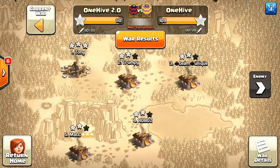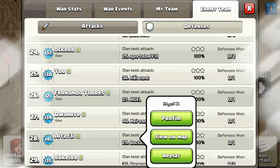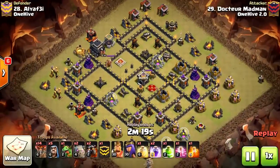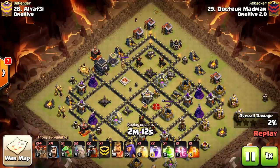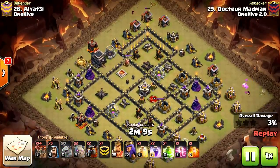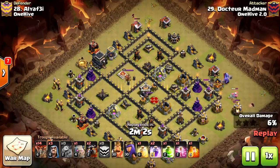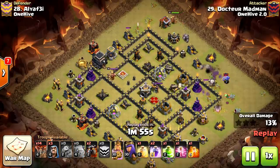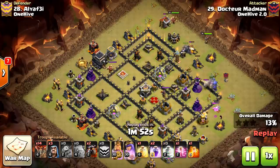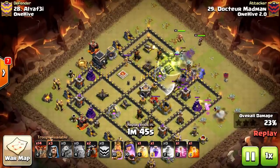Going to show another 9v9 attack that was really good — a Laloon hit. We have Dr. Madman for One Hive 2.0 taking on Alya F3i. So we have a 2-Golem Laloon here with a Kill Squad. Dropping a Golem at 3 o'clock with a few Bowlers behind — we're going to get nice value from those Bowler skips. Along with the Baby Dragon and Wizard that he dropped, they cleared that and made a nice funnel for those Bowlers to walk into the core.